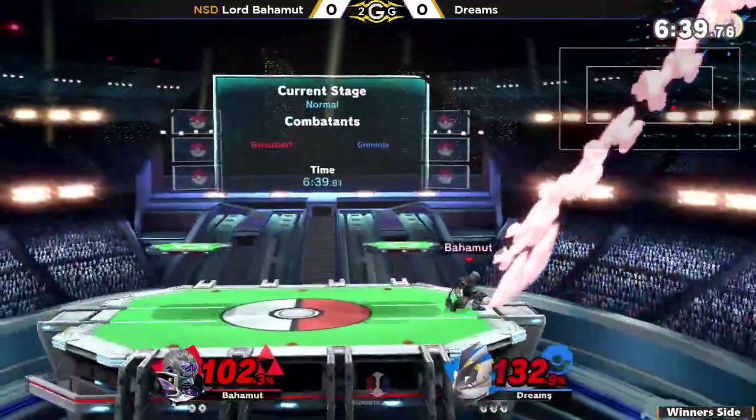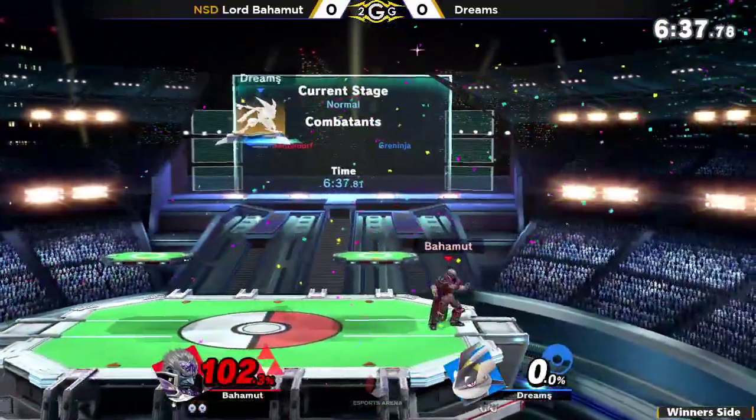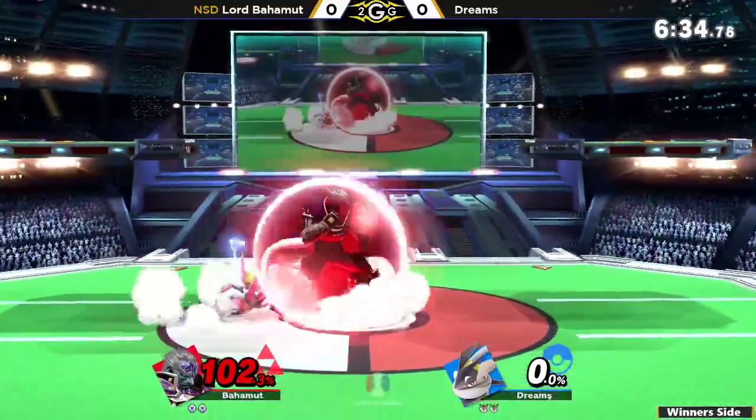Catches the jump from ledge. And when you don't check it, you get a free down tilt.